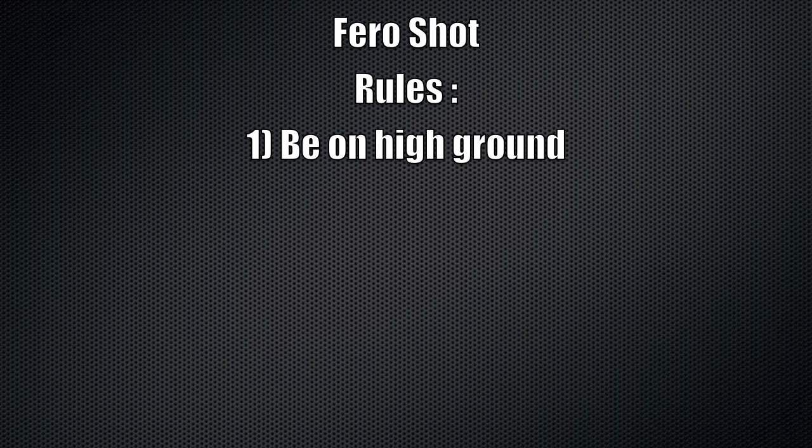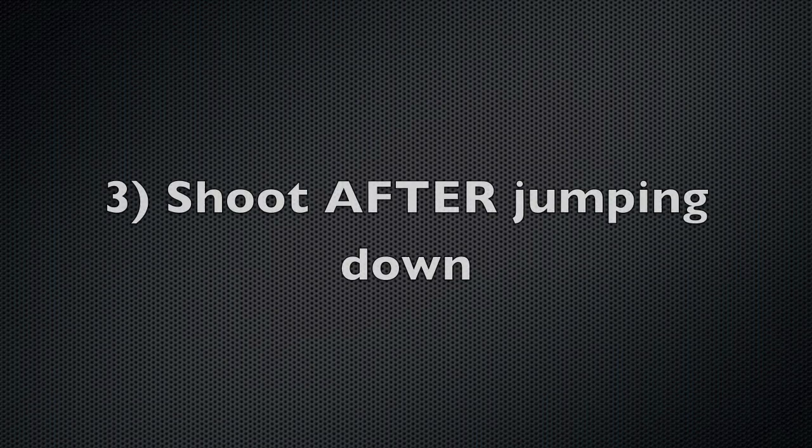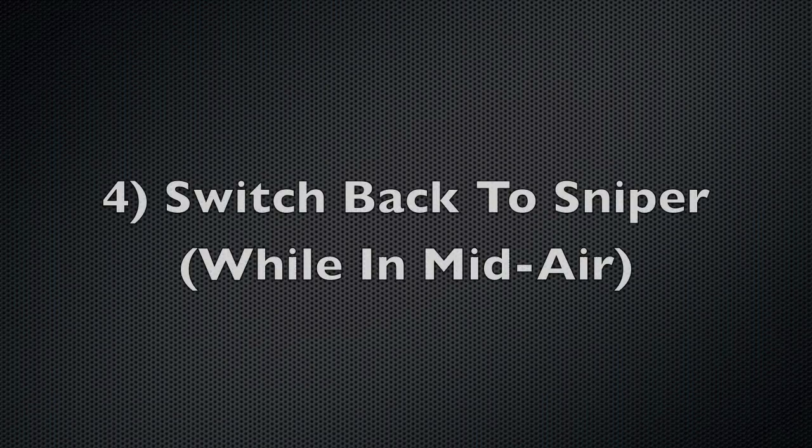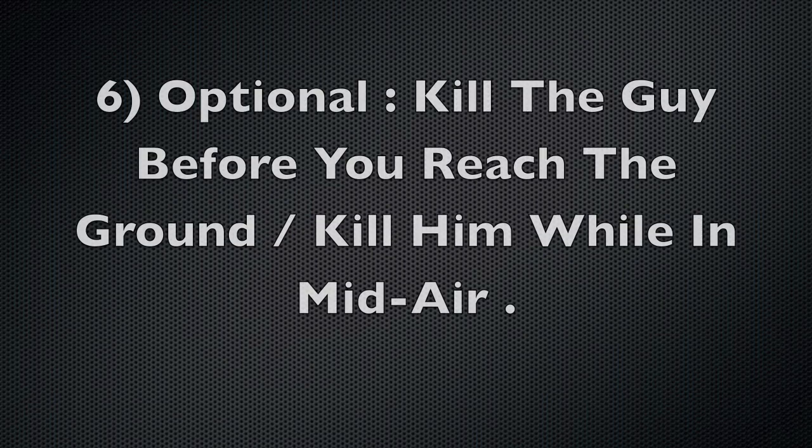First, you must be on high ground where you can do the shot. Second, you must shoot twice with a pistol — recommended you'll be using a revolver like the 44 Magnum. Third, you've got to shoot after jumping down. Number four, you've got to switch back to sniper while you're in the air.